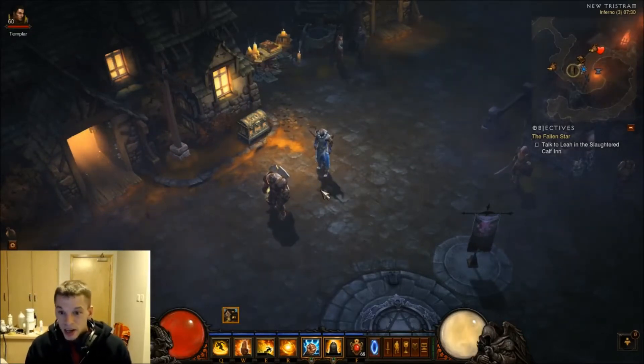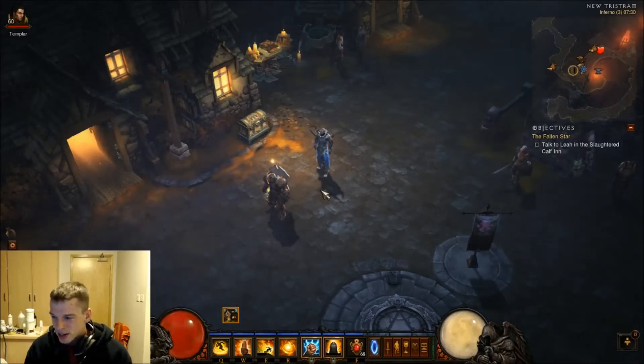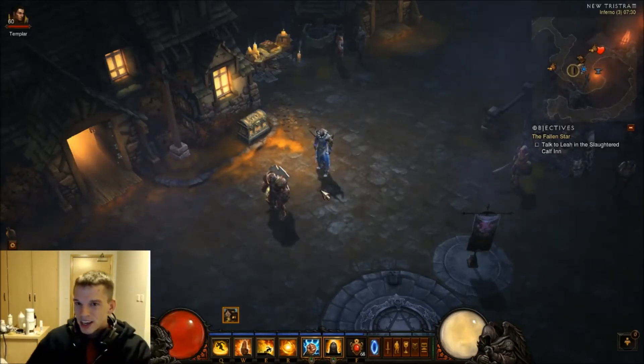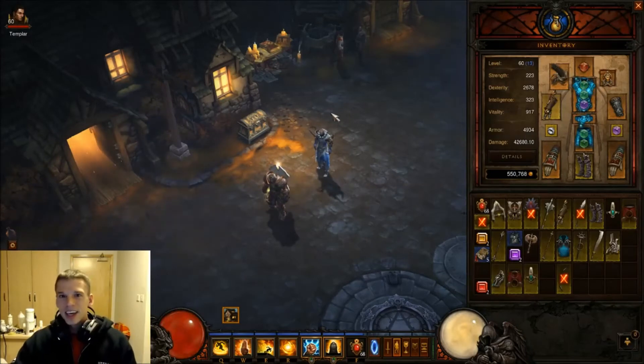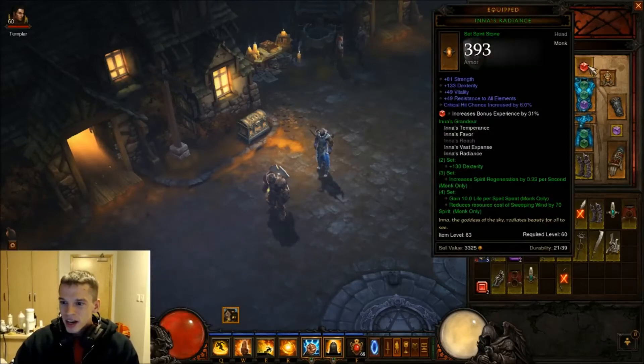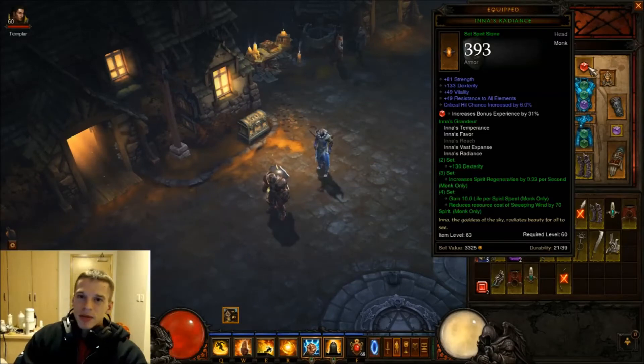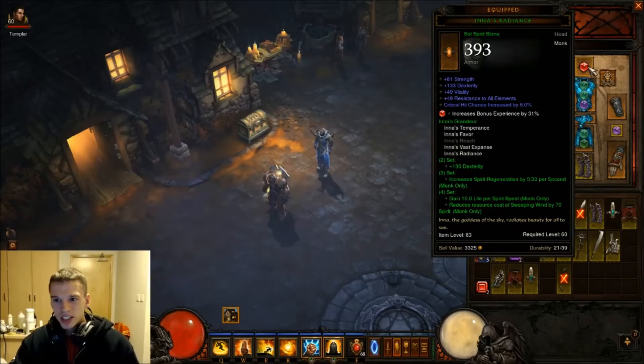Obviously no Legendaries for me for this run-through - I'm unfortunate like that. Okay so we're going to cover the gear now. This is the start point of how this build goes. You need four pieces of the Innas set, because on the fourth piece you need sweeping winds reduced by 75 spirit. Obviously that's one of your core skills, so instead of it costing 75, it only costs 5 spirit, which is a huge reduction.